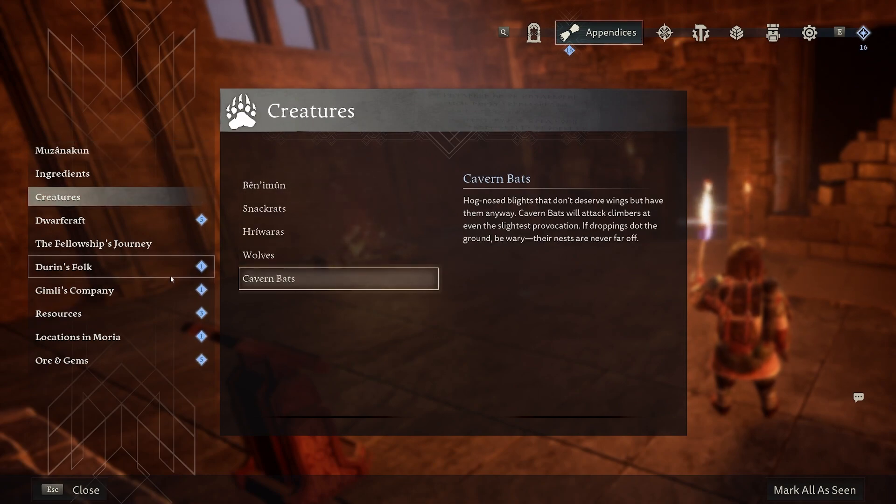Cavern bats. Hognose blights that don't deserve wings, but have them anyway. Cavern bats will attack climbers at even the slightest provocation. If droppings dot the ground, be wary — their nests are never far off. That's interesting. I wonder if that plays into climbing up scaffolds and that.